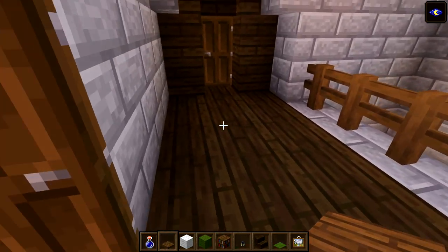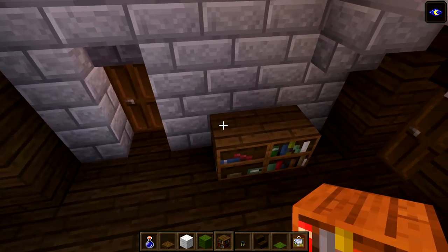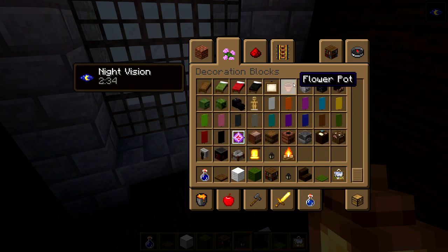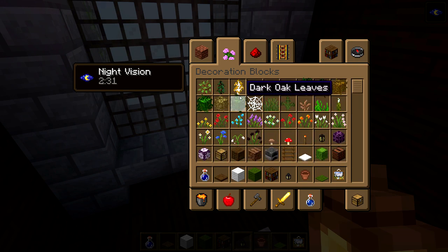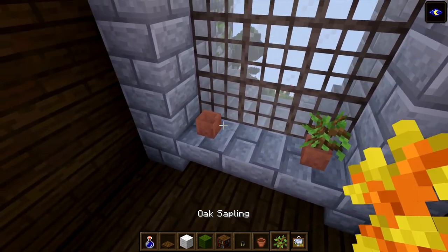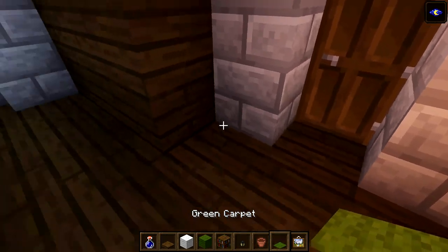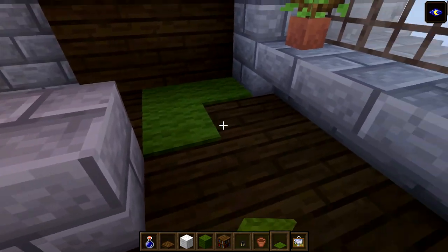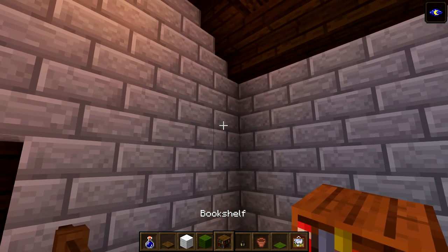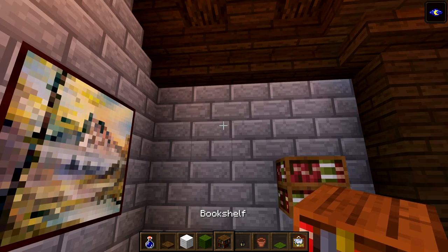Out here in the main hall we're not going to do anything too special. Put a couple of composters with a little lantern, and over here grab a flower pot with some oak saplings. Put a couple of saplings on each side like that. Up here grab some green carpet and do the scatter pattern again. We could also have a painting over here, and maybe another one up here.